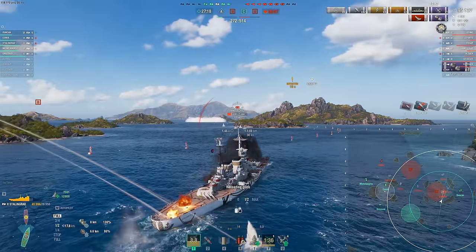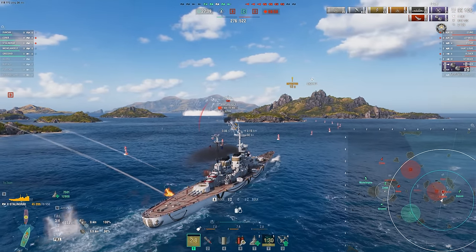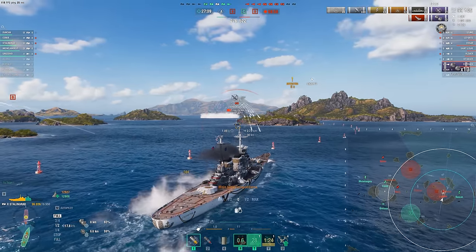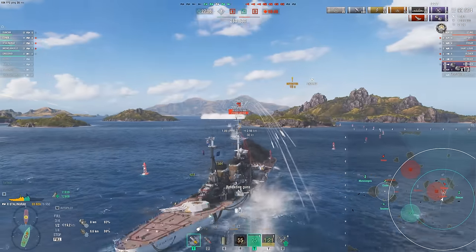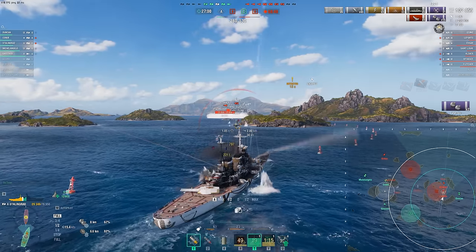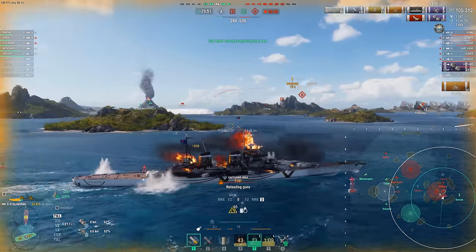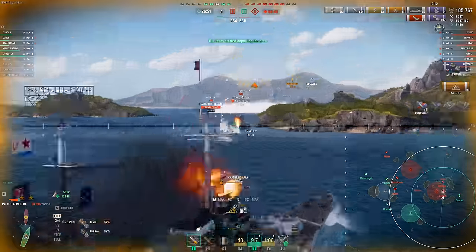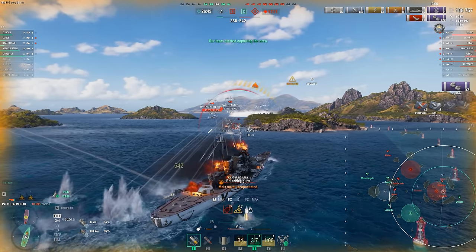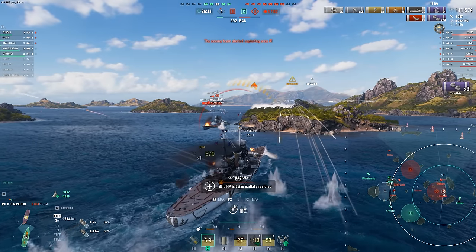Unfortunately, that happened to my Stalingrad here, so now we are stuck bow-on to a Lepanto and an Edgar, with a Fletcher and soon-to-be Kitakaze HE spamming us. I have to push here because, again, I'm playing too aggressively, and there's an Izumo on my broadside who fortunately doesn't realize I'm here. Swap back to HE — it's not going to do much to this angled Lepanto. This is a situation where I thought I was going to live longer than I actually was, again overestimating what Stalingrad is capable of. That Edgar has some insane DPM even when you're angled, with armor piercing, lots of fires, and lots of HE damage. Our superstructure is taking a lot of hits.